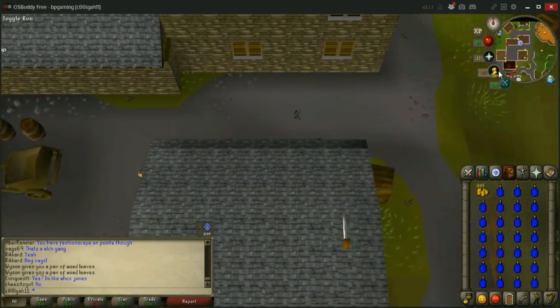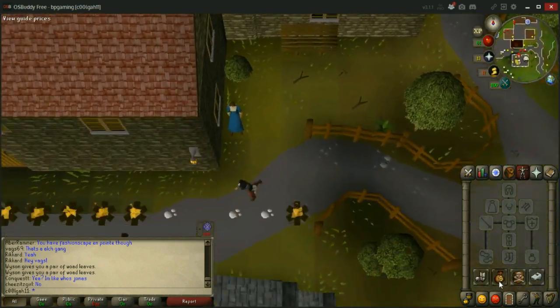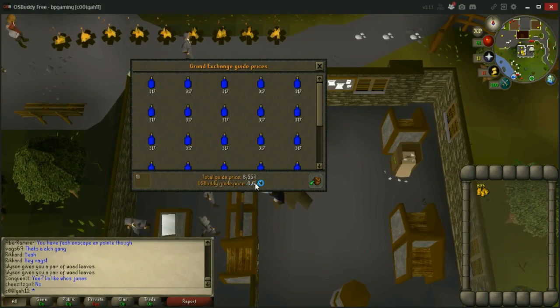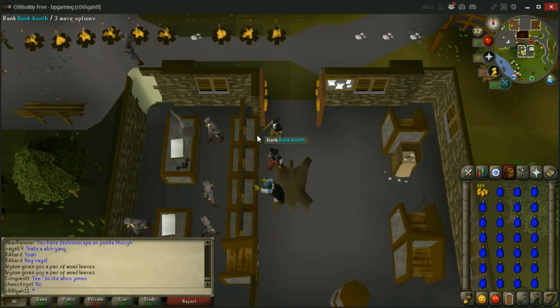After that, just go bank — it's right there, maybe 10 seconds away, so banking isn't really an issue here. Once you deposit them, just withdraw 54 woad leaves. A full inventory, you'll see that's about 8.5–8.6k based off GE prices, so that's 5.4k GP profit for each one. That took about 2 minutes per inventory including banking, so you can do this 30 times. Based off of GE prices, that comes out to 160k an hour.